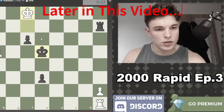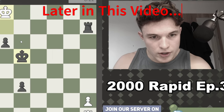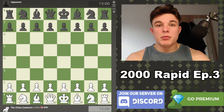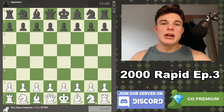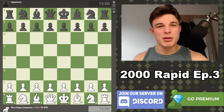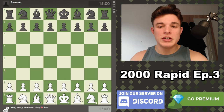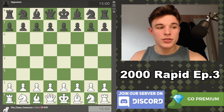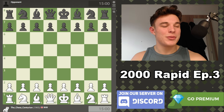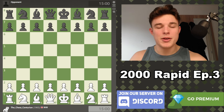White's blown it — I think he had to go to g3, and I think he loses. In today's video we're going to be playing a 15-minute plus 10-second rapid game on chess.com, and I'll be trying to explain my thought process while I'm playing so that you can understand what I'm thinking and hopefully implement it in your games. This series is essentially trying to get back to 2000 after bottling it, so let's get into the game — I hope you enjoy.